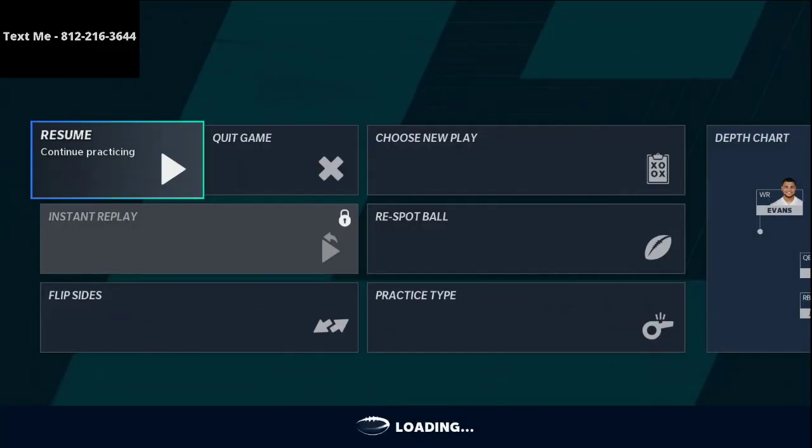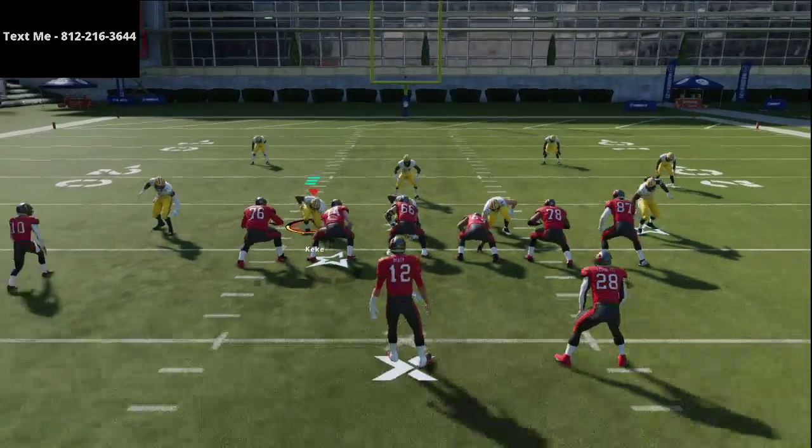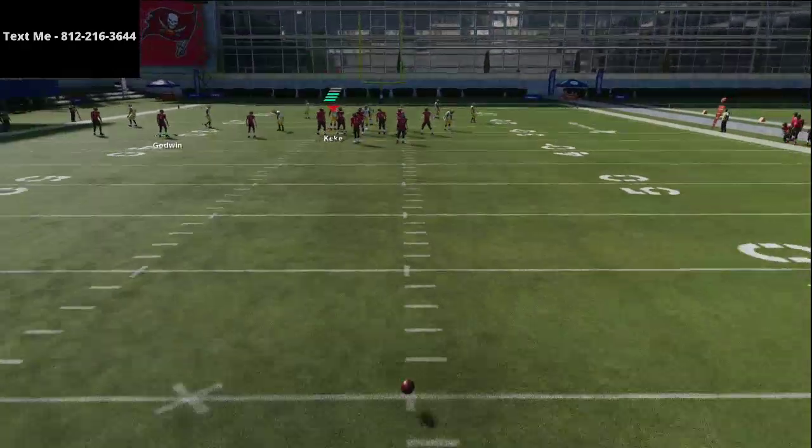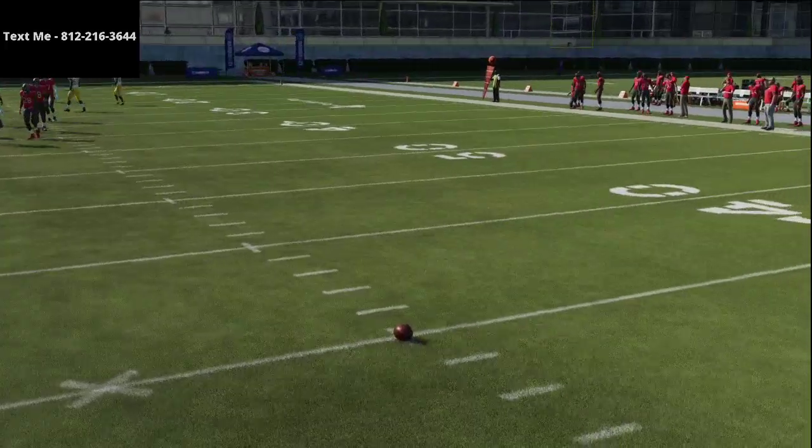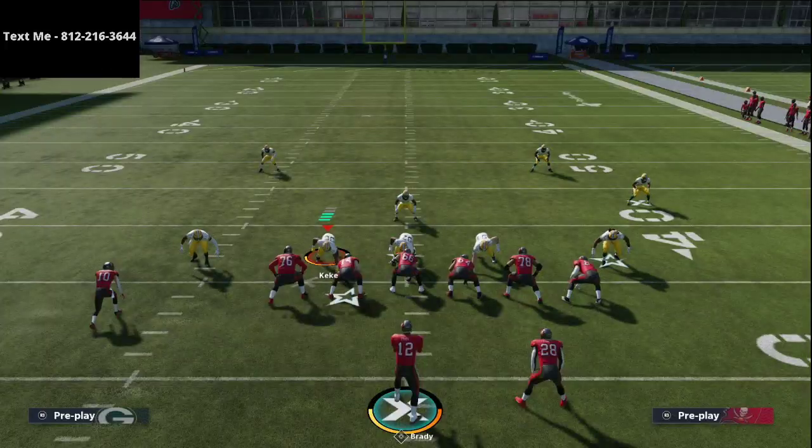As a general rule of thumb when you run trips, you want to run your trips to the wide side of the field. I like to make sure I'm on the right hash while running this play. If you're on the left hash, you would just flip it.